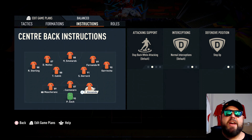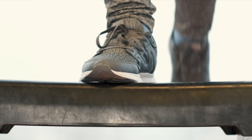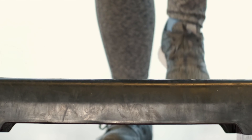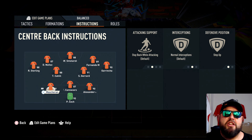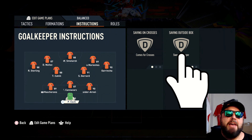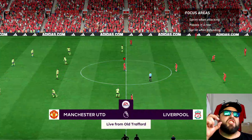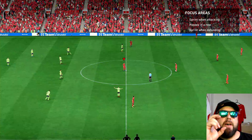Here we're changing everyone in our back three to a step up position. What I found is that with our defenders stepping up, it puts their offense under a lot of pressure a lot earlier. As long as our keeper is coming for crosses and acting as a sweeper keeper, balls over the top are dealt with really easily.